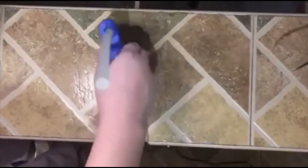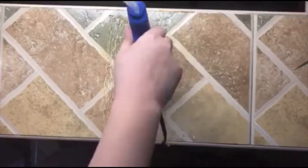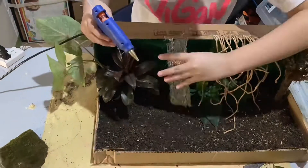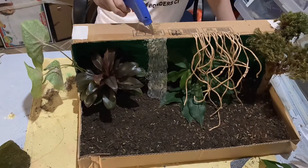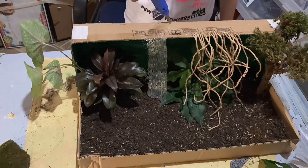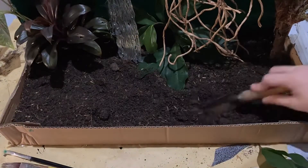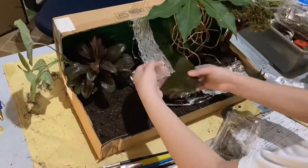We will do this for the waterfalls. We will dig for the river. I used some foil to imitate the water. Then let's place the rocks and the grass.